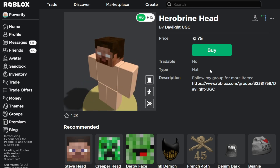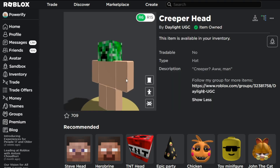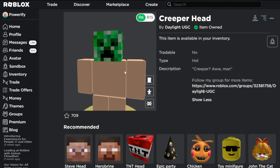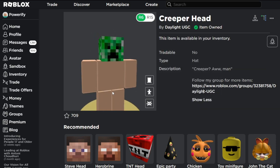Here they have the Herobrine Head and here they have the Creeper Head. I actually bought this because I thought it was going to get deleted, but it's still up right now, so I think you can still buy the Creeper Head if you wanted to. You can actually make a Creeper outfit on Roblox now, which is pretty cool because I've seen a lot of people try to make Creeper outfits but it just doesn't work out. To make the Creeper outfit, you need the actual head itself because that's what perfects it, and now you can kind of do that in Roblox.